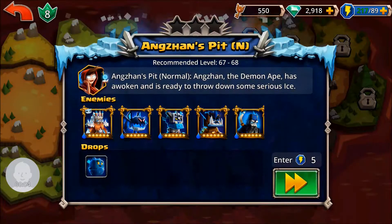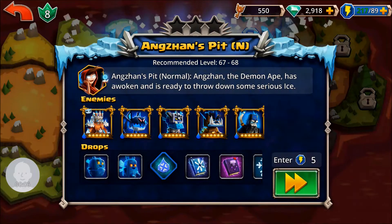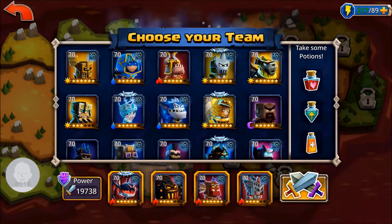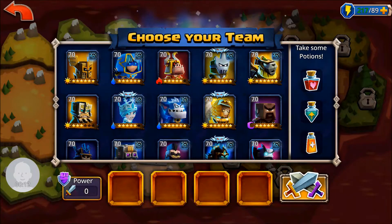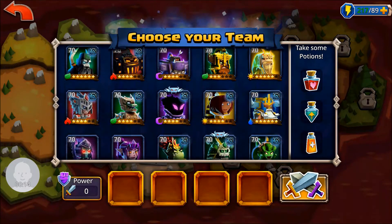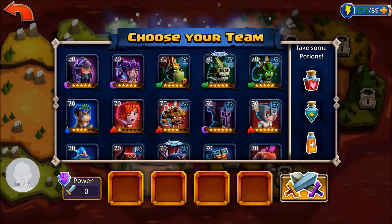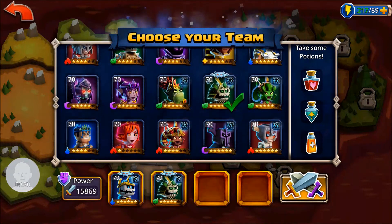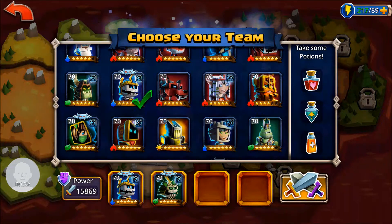Hi everybody, welcome back to the Dungeon Boss walkthrough series — this is the Boss Mode walkthrough. Amazon Pit normal. Much like most of the Boss Mode, we are going to start out with the standard undead team. We do this to test out survivability, see how tough the enemies are and such.